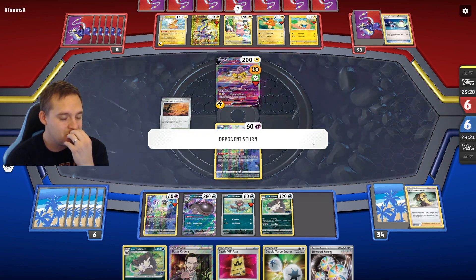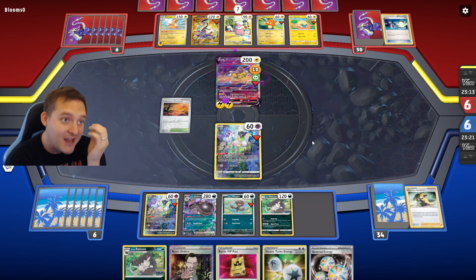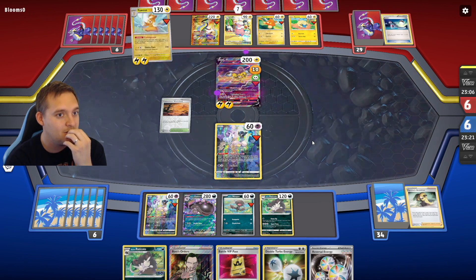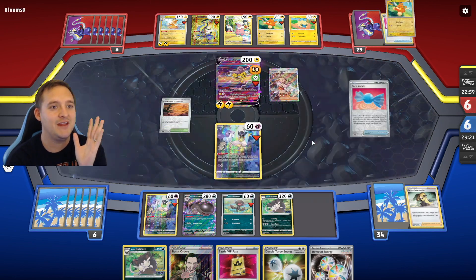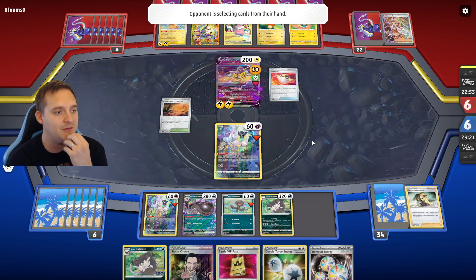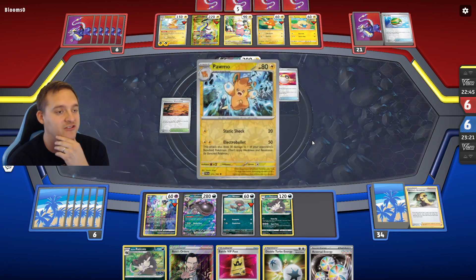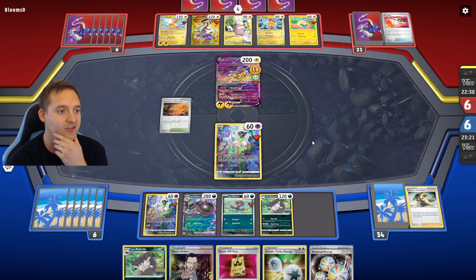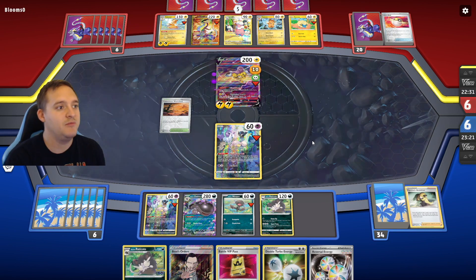Hopefully they KO a Mew and I can go in with Raticate and get the KO. Basic energy on Raichu — just KO my Mew please. They play Research — if they play Escape Rope, which they just got rid of, I have another Mew to give them anyway. We should be able to get a KO on Raichu — they can KO the Raticate back and we can promote the second Mew to let that get KO'd, or eventually start charging up another Rattata. We also have Boss's Orders to kill their Miraidon at some point. The biggest threat, Raichu, is gone.